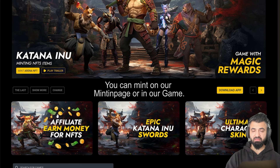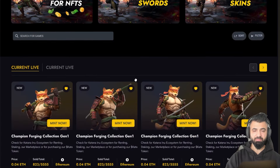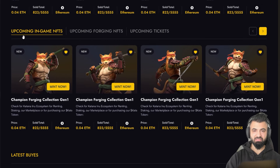You also have an affiliate system — you can click here and use any link to send to your friends, or if you are an influencer, to your YouTube channel. If people are buying, purchasing, or minting NFTs, you will always earn money with it. We have two levels of that. If it's minted out, people can see it and click to go to the marketplace and purchase from someone selling there — like trading.